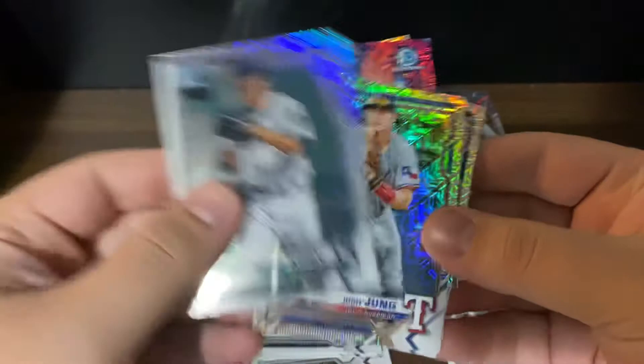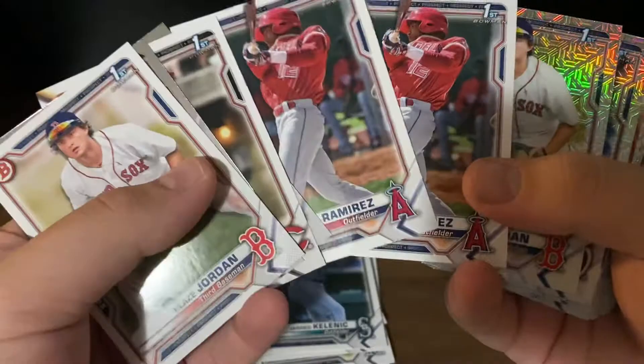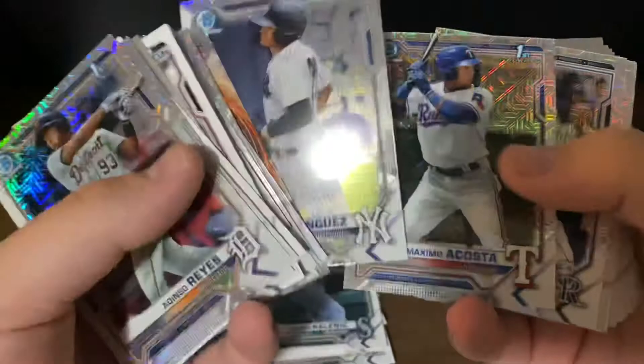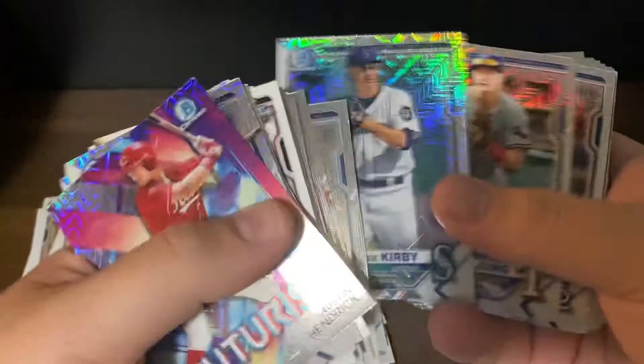We can go through some of our pulls — nothing too crazy but I think it was pretty solid. A couple Blaze Jordans, a couple Twins cards for myself, two of the same Ramirez, Jeremy De La Rosa, Adinso Reyes, a couple Twins, Joey Bart, Jasson Dominguez. I think we did pretty, pretty all right — nothing too amazing but we'll definitely take it. Let me know how you guys think I did, leave a like, comment, subscribe, let me know what you want me to open and I'll see you guys in the next video.